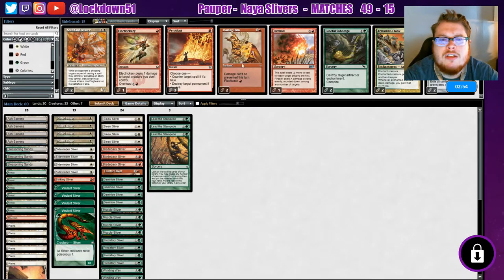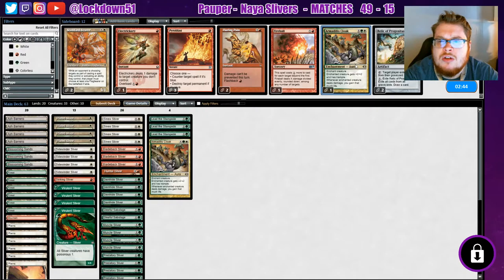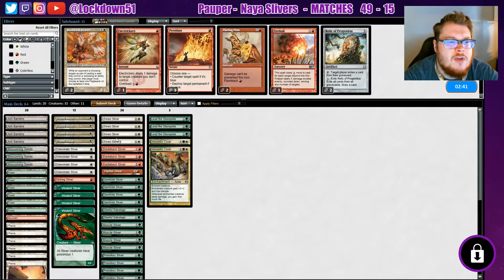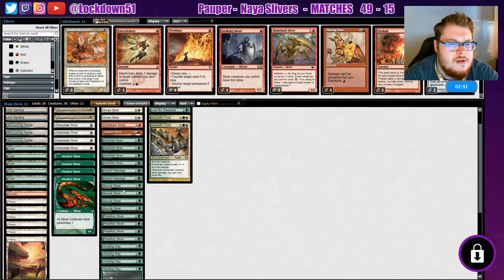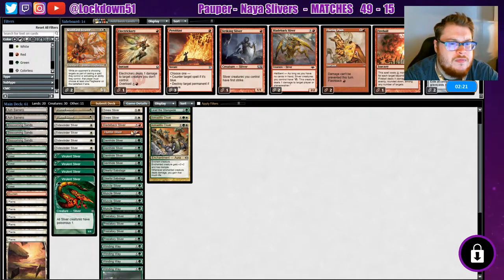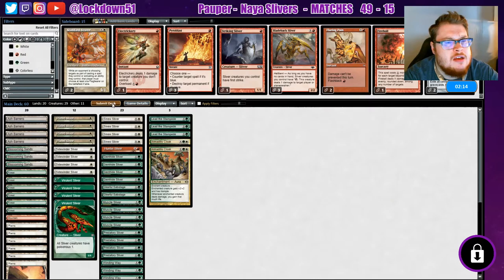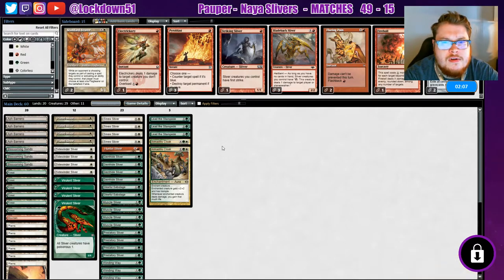Alright, so looking at the sideboard: Trickery doesn't really do it, we can get some Gleefuls for those guys. We could do an Armadillo Cloak too if we're gonna be racing a little bit — I'm fine with that. Bladeback is a little slow. Hunter might be useful, we'll take out a Striking, I don't think it's super necessary. Do we just take out Bladebacks completely? Yeah, we'll keep in just the Hunter and run it like that.